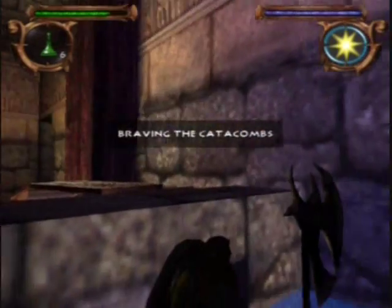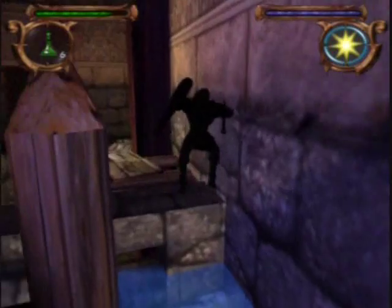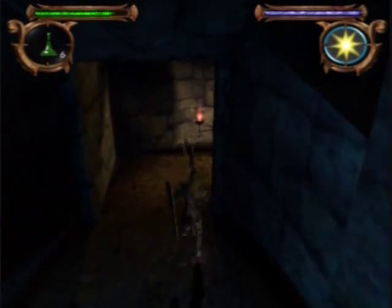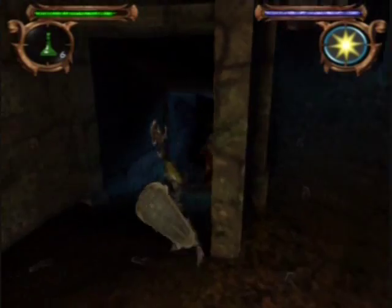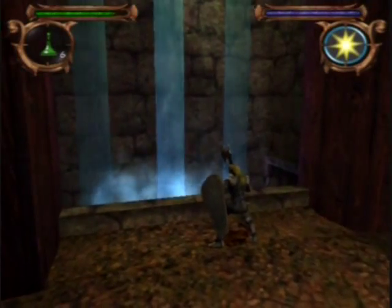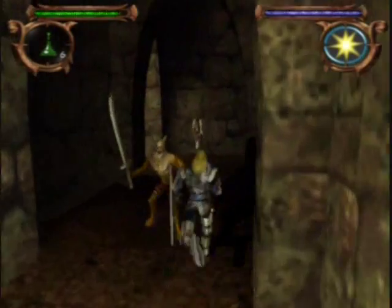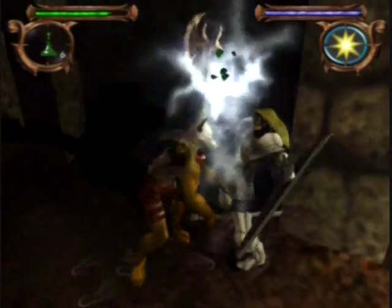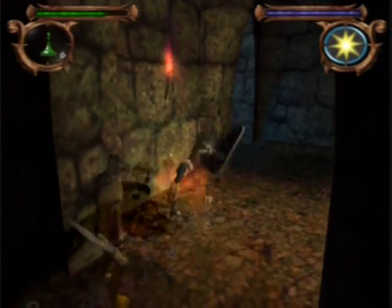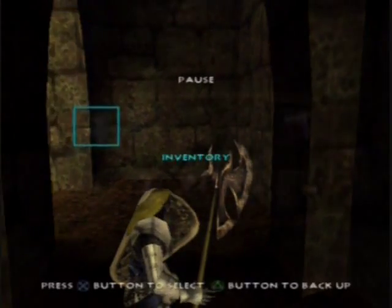Braving the catacombs. How do I jump? There we go. So we go through here — oh no, we've got to go down here. There's somebody to kill — come on then, die! Done. Gold pace taken. I'm just going to end it here, I'll press pause and quit.